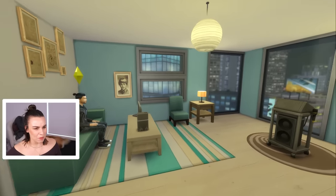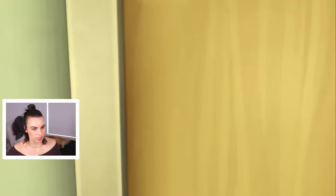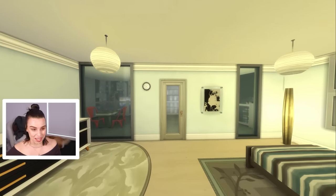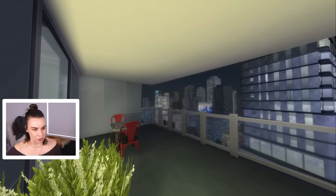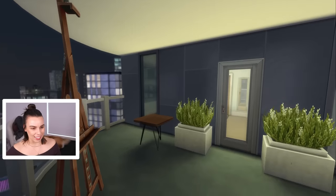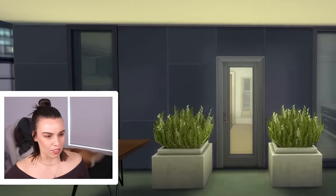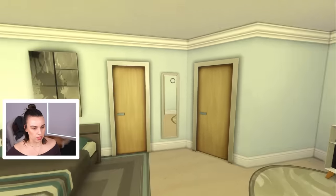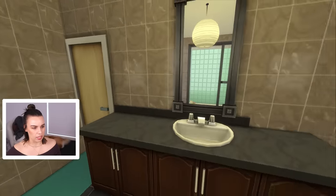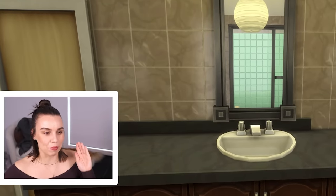It's this huge kitchen with a teeny tiny dining table only for two people, and three people live here. These are not my favorite tiles. There is a rug underneath the stove which I feel like is a fire hazard, and there's also a rug under the sink. Do you guys put rugs under your sinks and under your stoves? I just wouldn't do that - I feel like they'd get really messy. So yeah, this is a little odd. Let's go upstairs and see what we're working with.